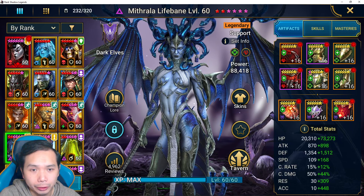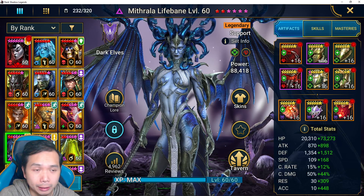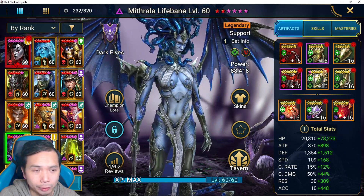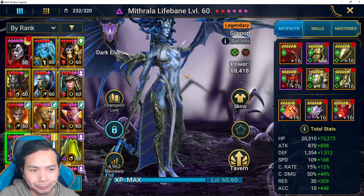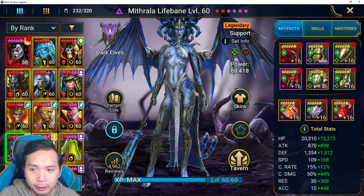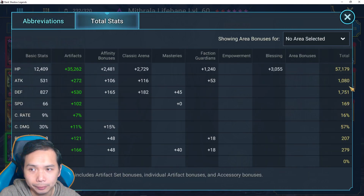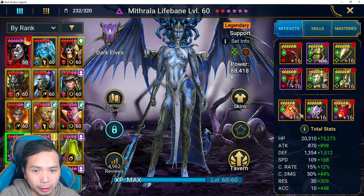This is my PVE build strictly for my other account. She's in four-piece Regeneration. I use her to solo some boss content - mainly Dragon, lower Ice Golems for example. She was used for some Spider content with our attack before as well, but mainly her main use right now is to help take down Dragon Hard. Her total stats - she's a little bit faster, higher HP, and then a little bit lower on resistance and accuracy, but more than enough for PVE content.